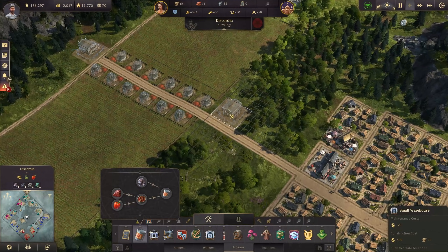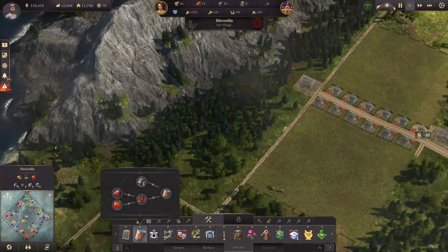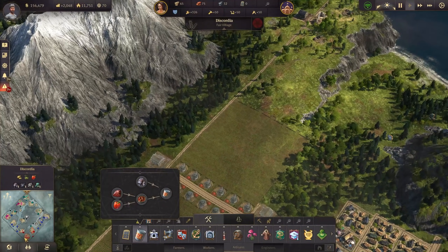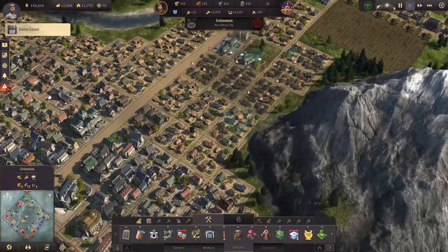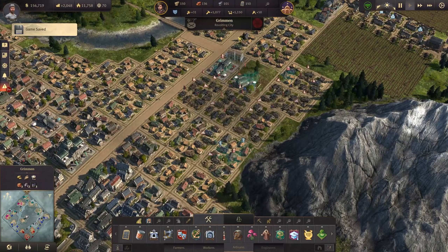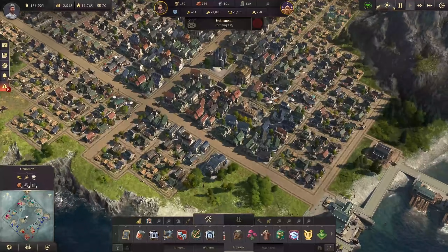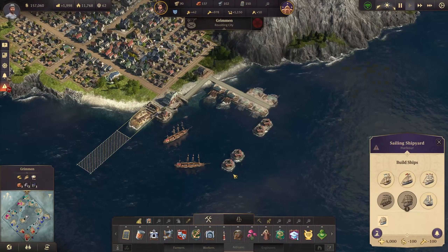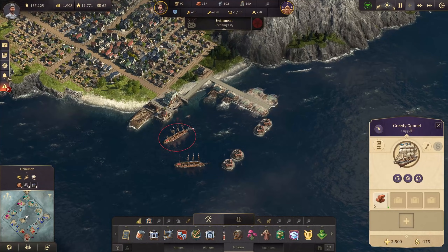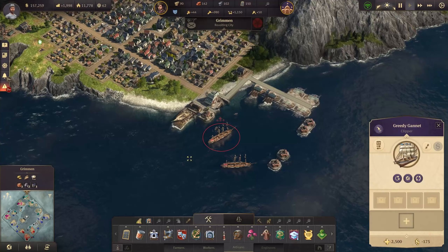The city can of course grow all the way to this spot here, and then we might have more red pepper down here. But it's not going to be a Crown Falls-like city, so we don't need endless productions all the time. It's just the plague that is wearing a bit, but it's just a bit of money we lose. We still have 2,000 credits. We can build the next ship of the line.